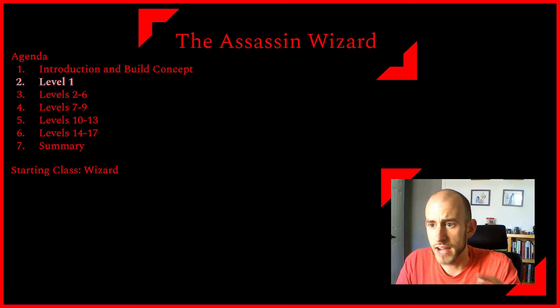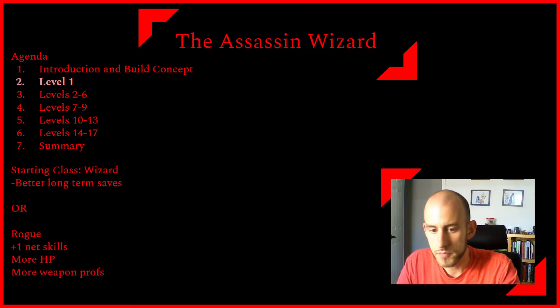At level one, we are going to start in Wizard as our first class. Alternatively, you could start Rogue. I like the Wizard class because we have better long-term saving throw proficiencies. If you start Rogue, you get an extra net skill — four proficiencies versus three — plus two extra hit points and more weapon proficiencies. However, this character is not really going to be using weapons, so I prefer having the better saves, specifically wisdom saves which are very valuable at high levels. So we're going to start Wizard to get intelligence and wisdom saving throw proficiencies.